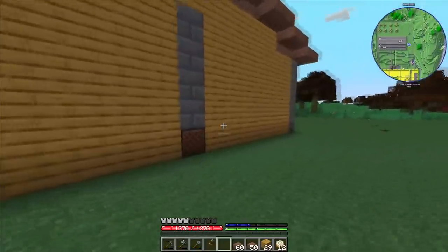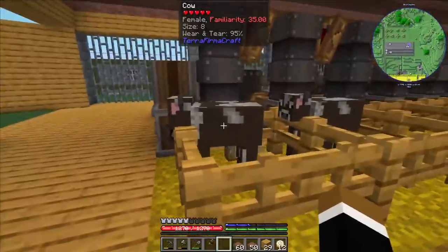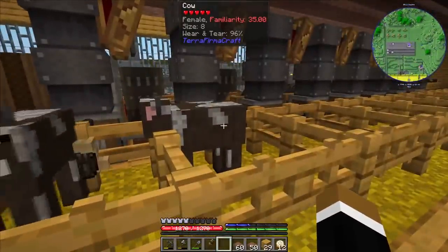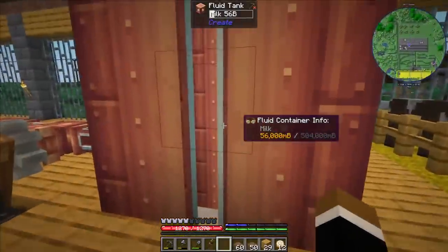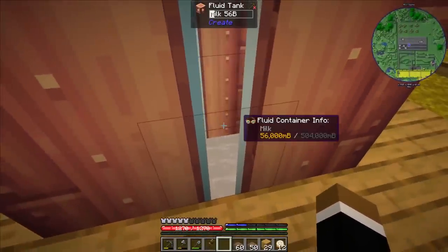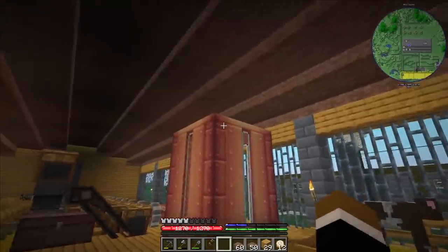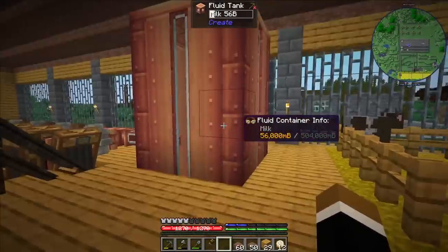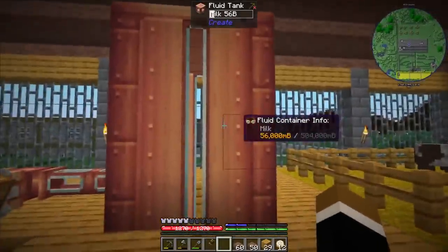Those were some expensive building materials. Let's actually take a look inside and check up on the cows — they're already at wear and tear 96%, so we won't get too much more milk from this. But we already have 56 buckets in the tank. We can probably even raise the roof one layer higher here and maybe go a little bit lower. Once you have 5 cows in there this will fill up really quickly.